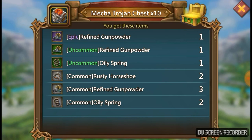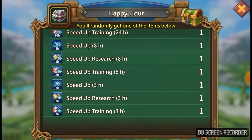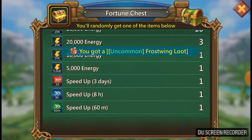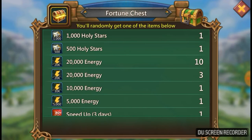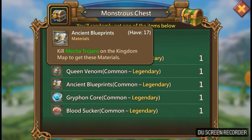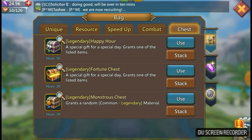I've got these chests which are going to help me grow my account — these speed ups especially. I'm on some pretty high research and I need the three days and the 30 days. These fortune chests — the three day speed ups would be awesome, the 20,000 hero energies would be great because we've got a special monster coming tomorrow, and lucky stars are always fun. The monstrous chests, hopefully, can bring it back for us. I don't like opening these all in one go, so I'm going to open 10 of the fortune chests first.